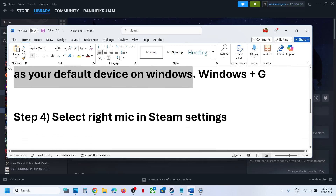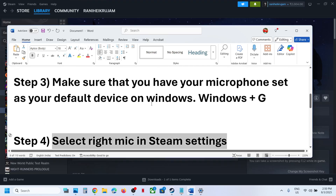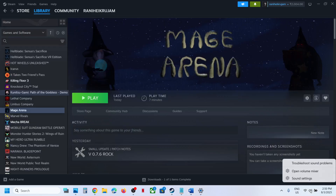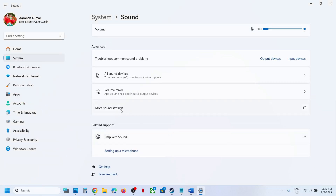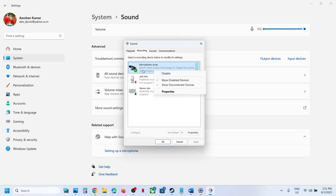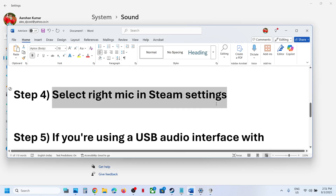The next step is to select the right mic in Sound Settings. Make sure your microphone is set as the default device. Right-click the speaker icon, go to Sound Settings, scroll down, click More Sound Settings. Make sure the correct speaker or headphone is selected in Playback, and under Recording, make sure your microphone is enabled and set to default.